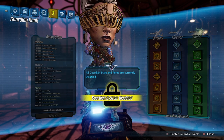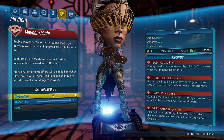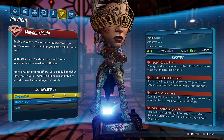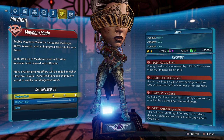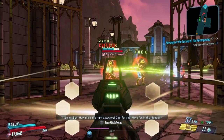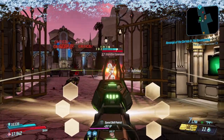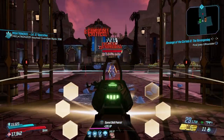I will show you guys my mayhem modifiers. This is Mayhem 10, and these are my modifiers: we have Galaxy Brain, Mob Mentality, Chain Gang, and Roguelite. I actually have True Vault Hunter Mode active because I want the highest difficulty and the highest modifiers to show you guys what this weapon can actually do. The way I created this weapon, you guys can see it's a little OP with a slight balance, so you guys can have the most fun with it.